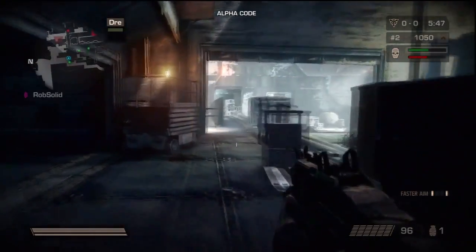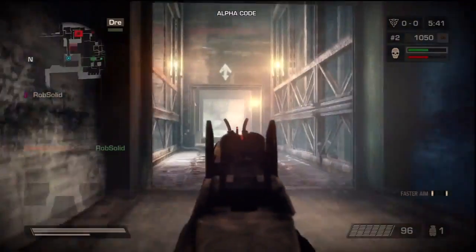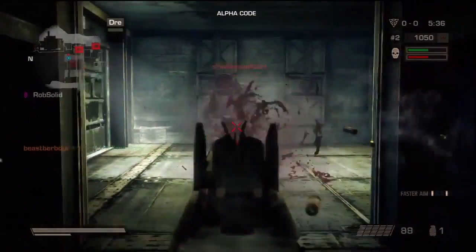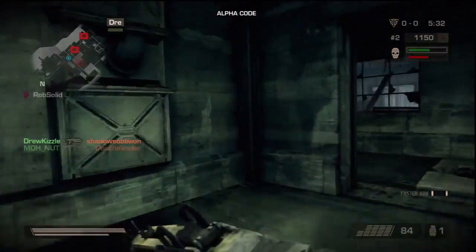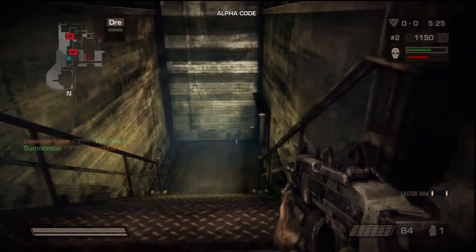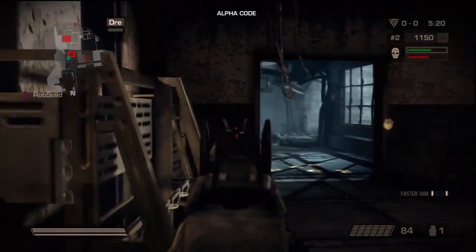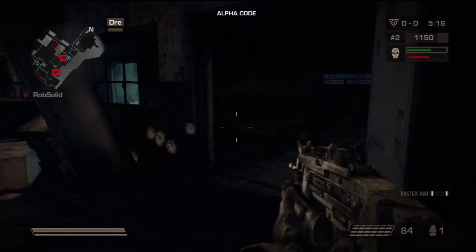This map is some snowy map — I forget what it's called. I literally just recorded like three or four games. I've only played about five total games in this beta so far, since I only got it a couple hours ago. You get three different game types: Guerrilla Warfare, which is Team Deathmatch, and an objective-type mission-based mode that I can't really comprehend. I played a 30-minute game and I didn't really know what I was doing — just killing people.